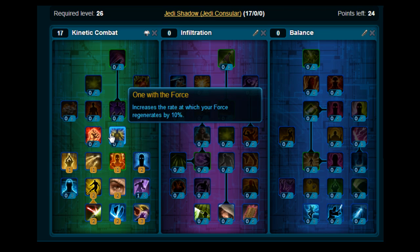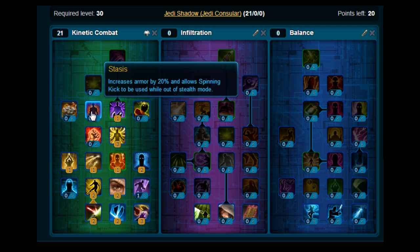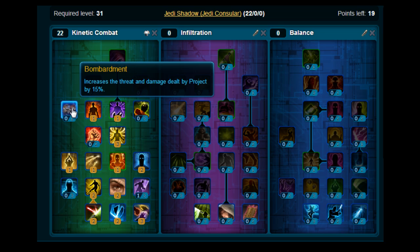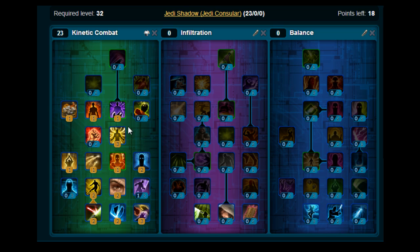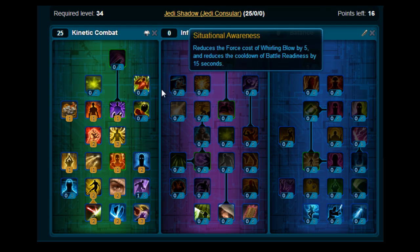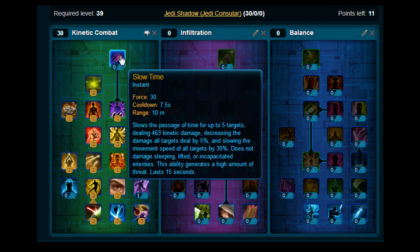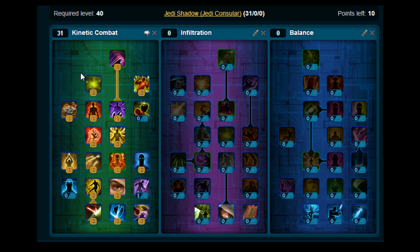Pick up Mind Over Matter and pick up Particle Acceleration. Then moving up, you want to put 3 on One with the Force. Move up again and pick up Force Pull. Pick up Stasis and pick up Bombardment. Then move back down here and stick 2 points on Impact Control. Moving up, stick 3 points on Force Break, 2 on Harnessed Shadows, and pick up Slow Time at the top. That's your main Kinetic Combat tree.